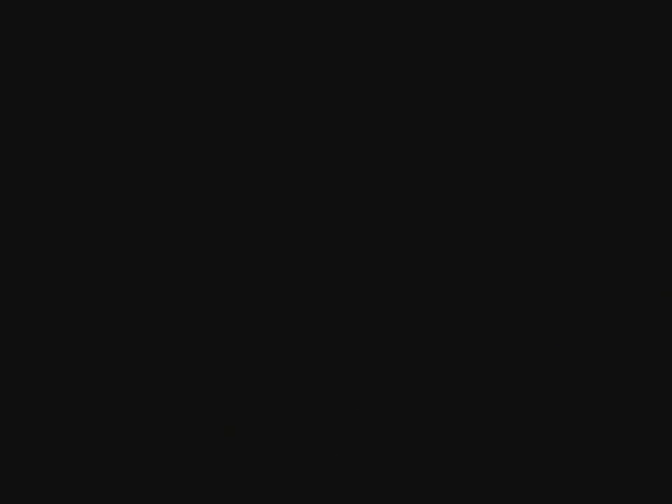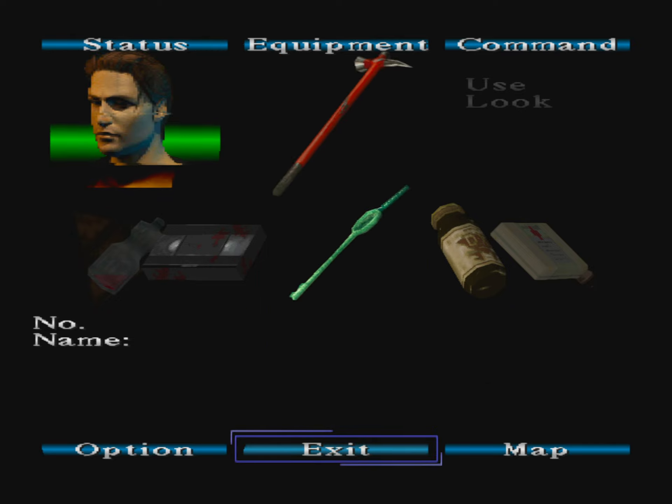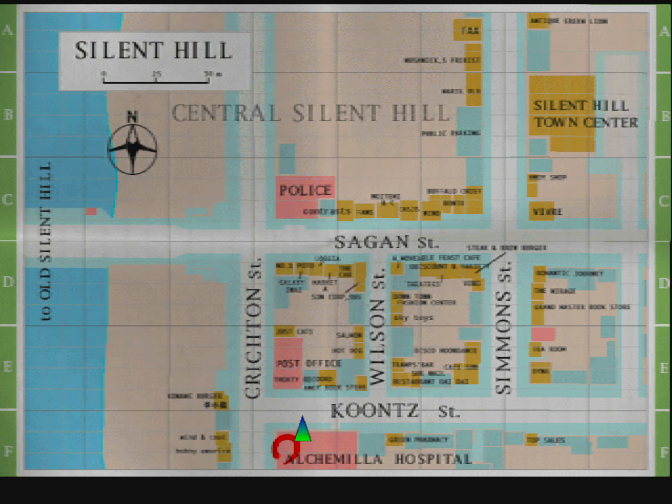Okay, so at the end of the previous episode, we did get a key — it's the antique shop key, and I have no idea where it is yet. But we're gonna walk out here like a mad lad. I always think there's gonna be a cutscene. Antique shop key. Hopefully it's marked. It's not marked. So, where is the antique shop? Why is it not marked, though?